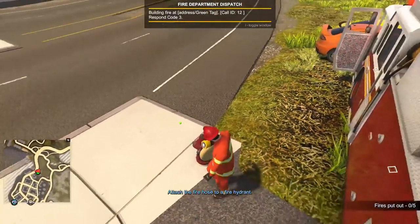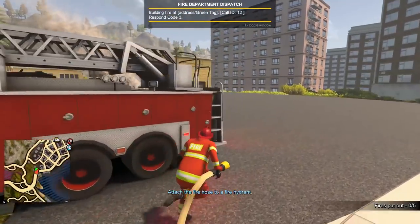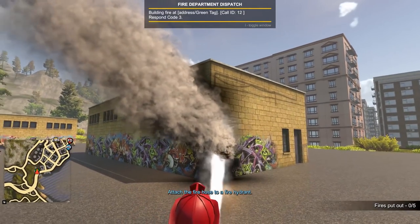Let's get the water hose out. Here's our fire hydrant, let's hook in. All right, let's get over here and fight this fire. I'm so glad they finally added some new locations — it was just kind of weird having only that one building fire call.